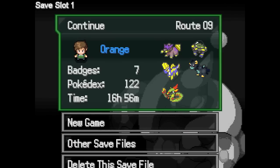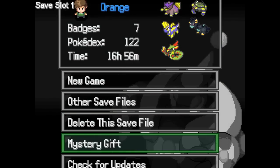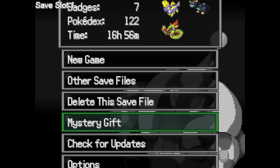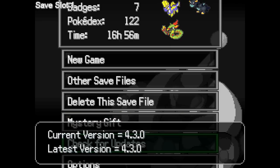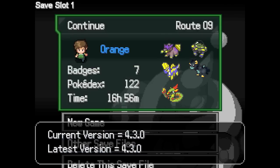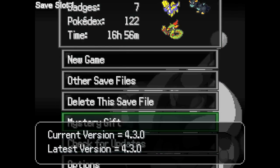The first thing I need to do is make my screen bigger - that was one problem with Ethereal Gates, you couldn't make the screen size bigger. The update is version 4.3 and you can download it in the description. It doesn't mess with your save file - you just download it and you're good to go.